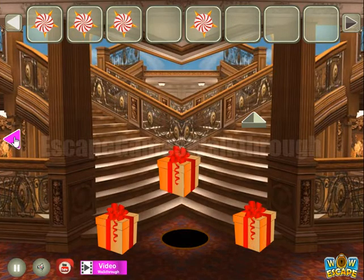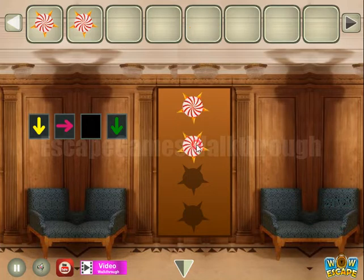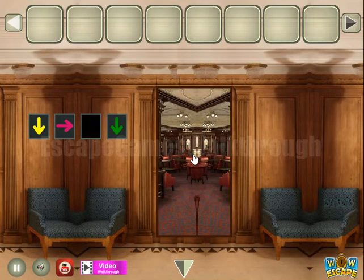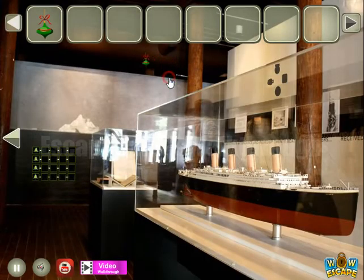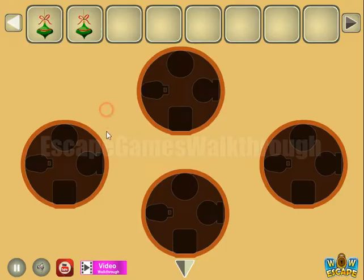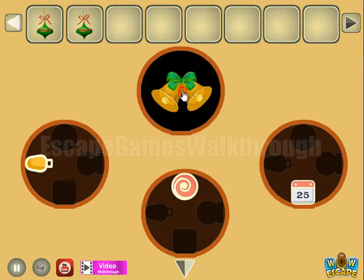Going now to the third part of the ship — one, two, three, and four. Here we can take a toy, going to the right, one more toy is here. There's a hint: we can see four sides and four different items, and we need to highlight the same items. We've got the bells.